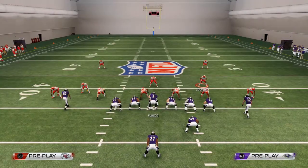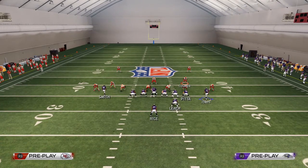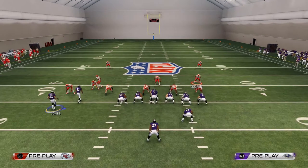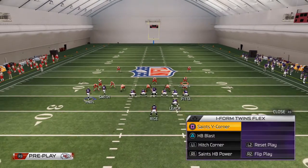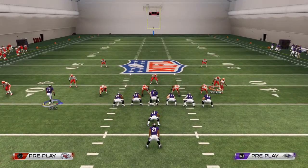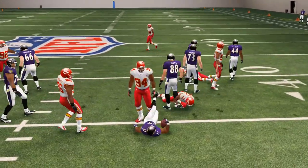Those are some basic principles you can go off of. For example, if they're in a Dime set, I wouldn't run a Quick Toss against it because it's a wider formation. So I may want to run more of a power run — I'll go to my I Form Twins Halfback Power and now I have a much heavier run that way to try to get some yards.